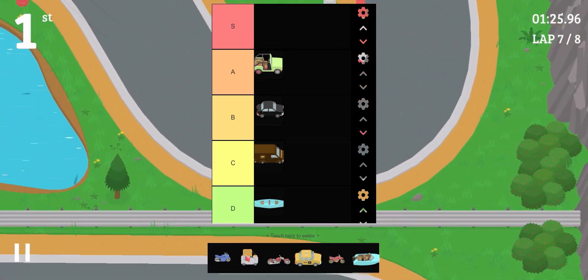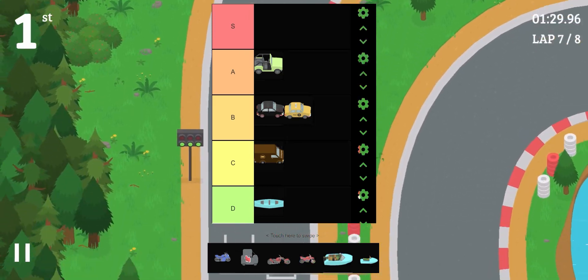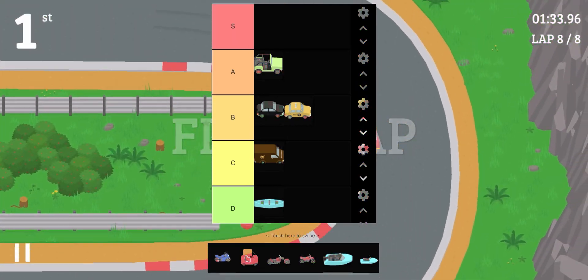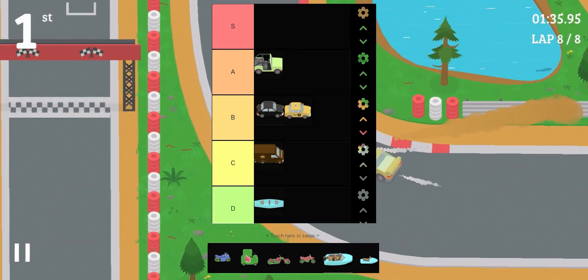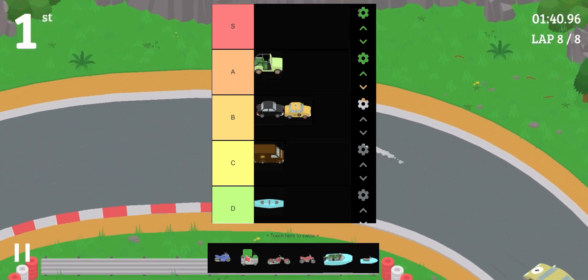The taxi gets a B tier as well. It's not much different from the basic car besides having more seats, but those extra seats aren't really worth the trouble. So the taxi gets a B tier.